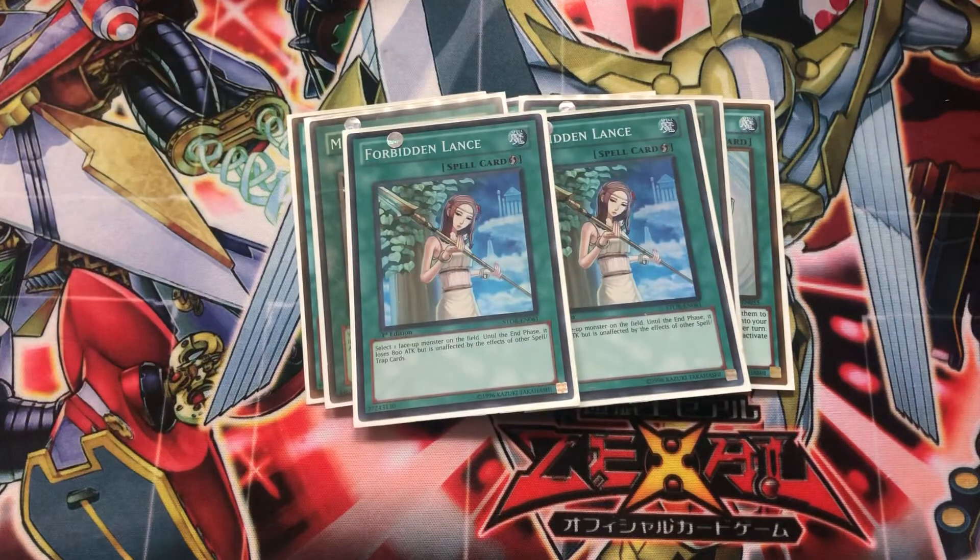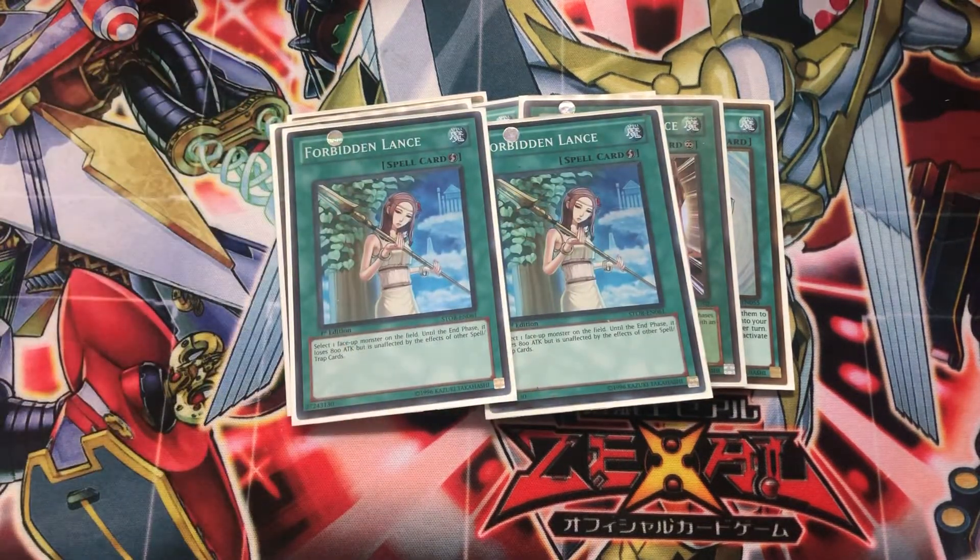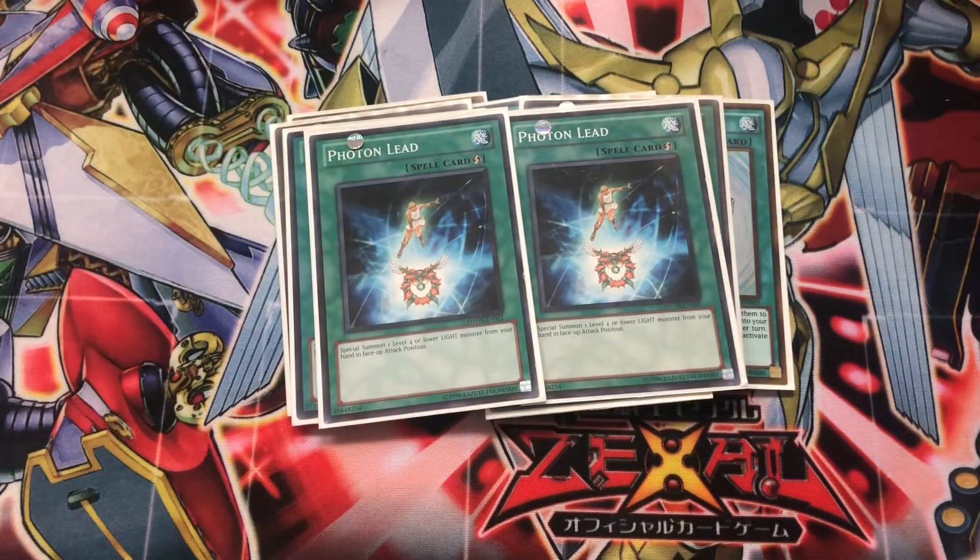Speaking of dealing with Spell and Trap stuff, with the recent limiting of a bunch of cards and the push towards Lightning Storm, we're seeing an old favorite back again — Forbidden Lance. Decrease the attack of your monster by 800 and it becomes unaffected by Spell and Trap cards. It's also great against your opponent's monsters when they activate specific cards requiring their monsters to be on the field. Two copies of Photon Lead as well — a very good card that special summons a Light monster from your hand, great for getting out your Hoppers.